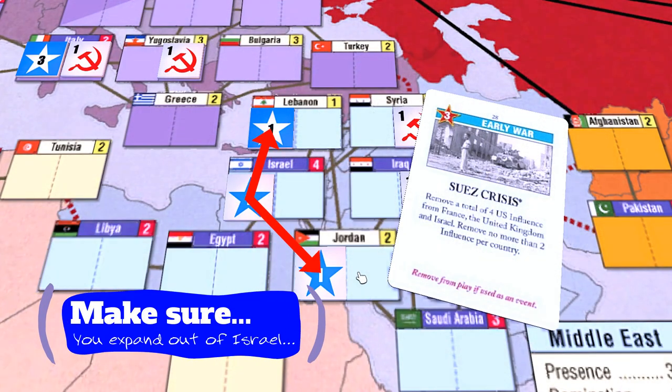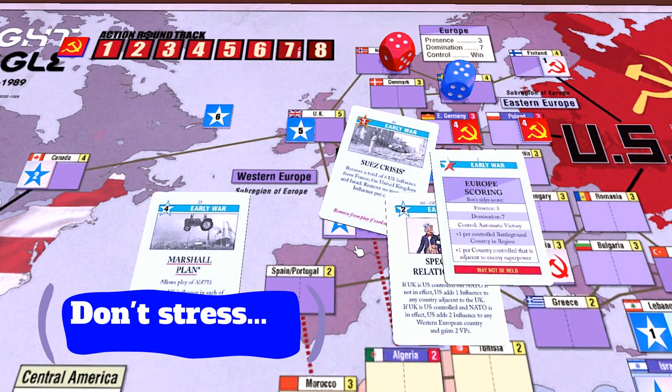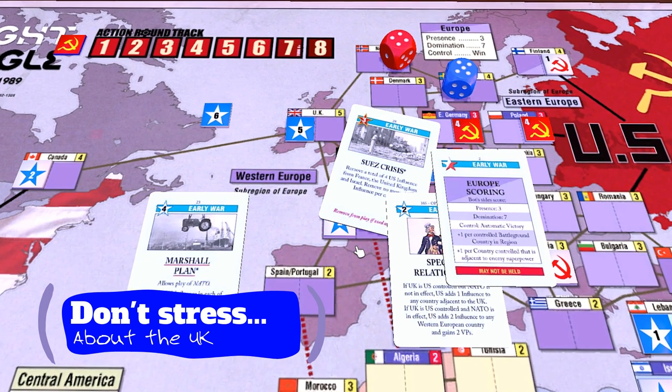First of all, make sure that you expand out of Israel to Lebanon and/or Jordan first. This is your insurance policy against the card being played by you or against you, so you can maintain presence in the Middle East. Israel isn't that important at this stage, as you rarely have the ops in the early war to invest there.